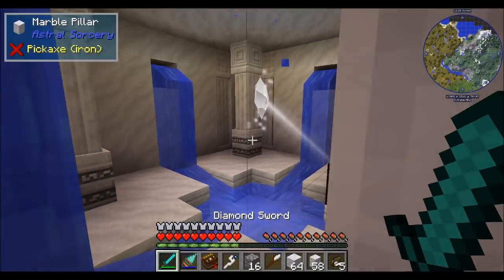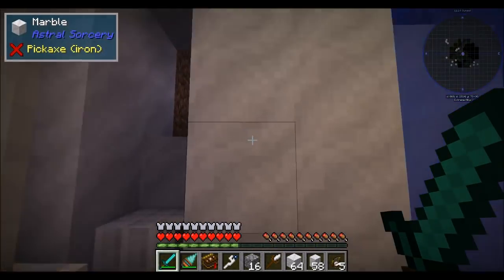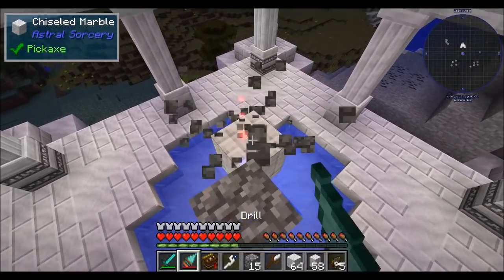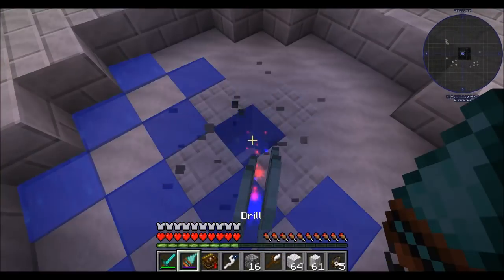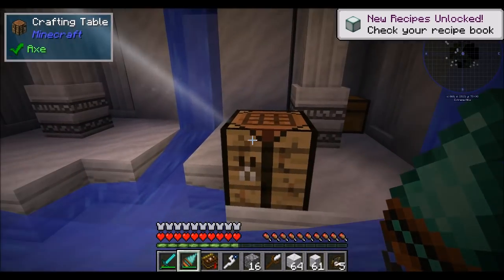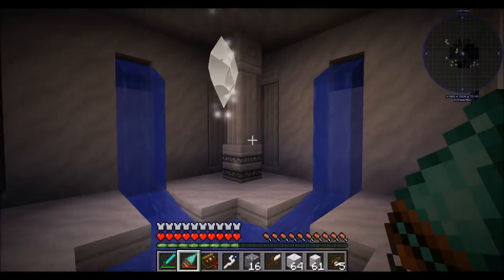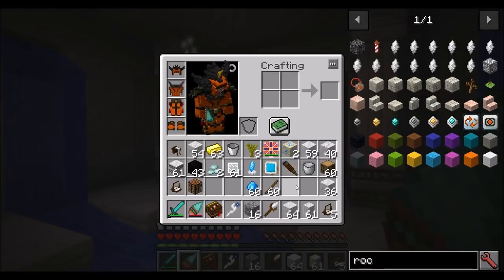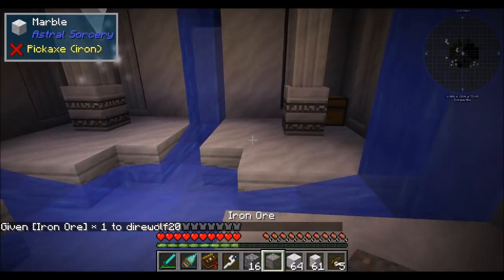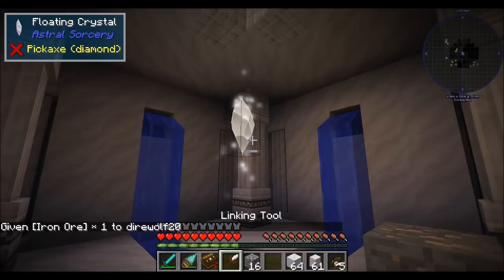These crystals work better when they can see the sky, so this is a perfect time to start breaking the temple apart so that we can see the sky. Let's remove this water source block and start digging into the ground so this crystal can see the sky better. When we break the crafting table here - which is an optional step - you can see that the laser beam goes away. It won't automatically lock onto a piece of iron ore; you need to link it with the linking tool.